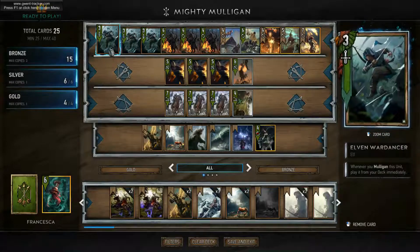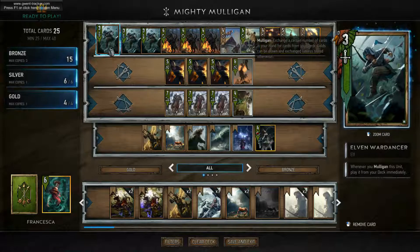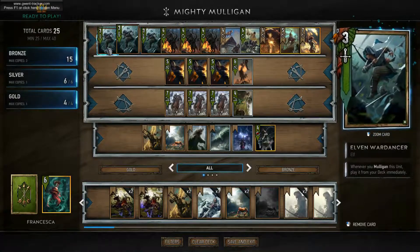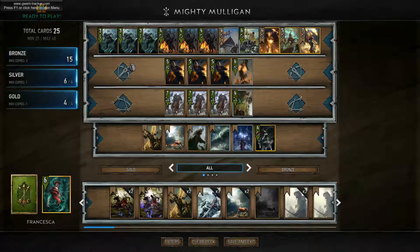So of course in a Mighty Mulligan deck we're gonna use the Elven Wardancers. Whenever you mulligan this unit, play it from your deck immediately. The idea is we want to get these cards in our hands and mulligan them right away - they go to the board and we get a new card back.